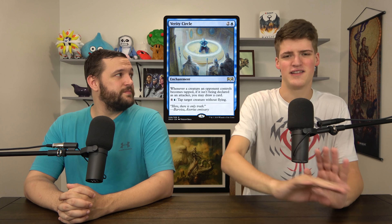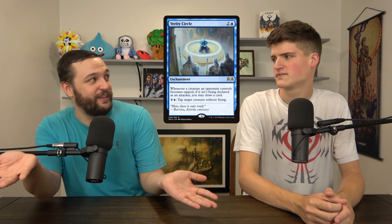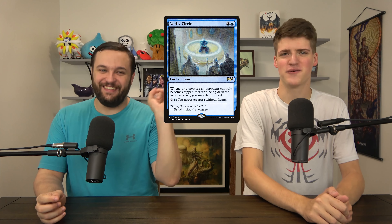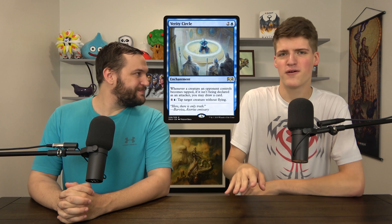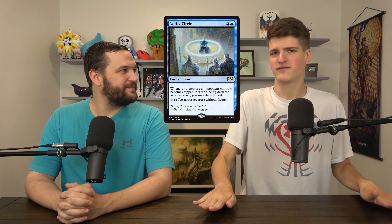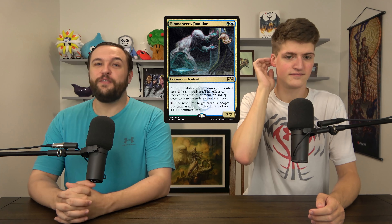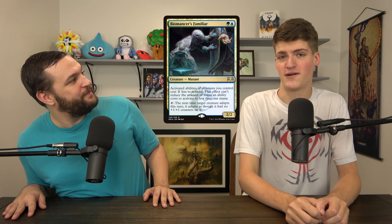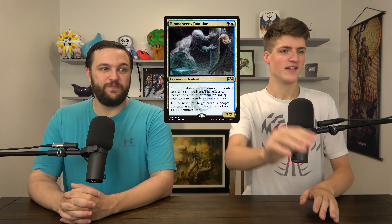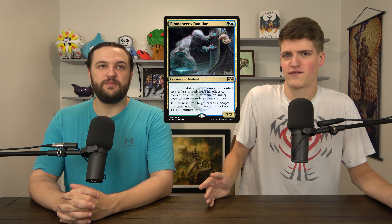Verity Circle is a weird one — two and a blue enchantment. Whenever an opponent's creature becomes tapped, if it's not attacking, you draw a card. And you can pay four and a blue to tap a creature without flying. This is more of a competitive card, but I could see it going up to like four bucks. I think it's better than it looks — whenever they tap a mana dork for mana, you just draw a card. Also, it's better than how you first read it: if they attack with a vigilance creature then tap it for mana, it is attacking, so the condition is actually 'if it's not being declared as an attacker.' If I didn't have one, I'd buy two — you spent 50 cents and you're covered.